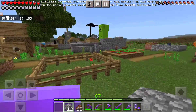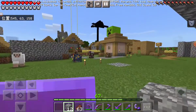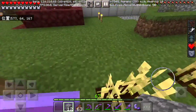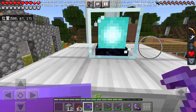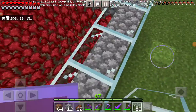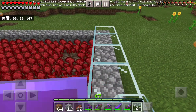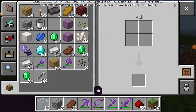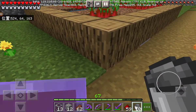I need some more cobblestone because I'm almost running out. Let's go to the beacon here. Hey beacon, I like you. You block me with stone? I'll get some glass blocks today. The first floor of the farm is almost finished. Now I need a bucket of water.